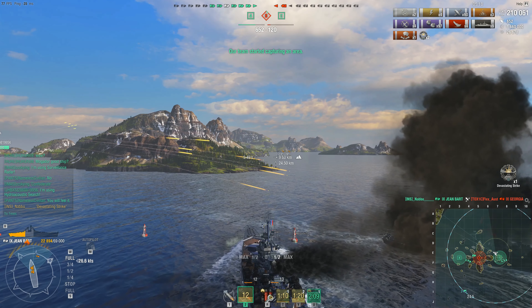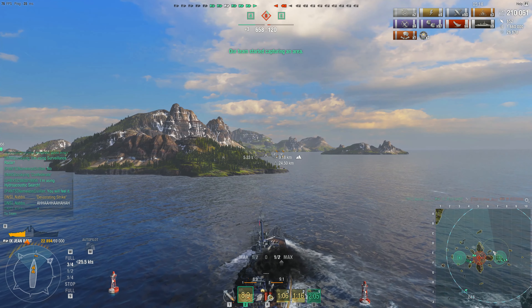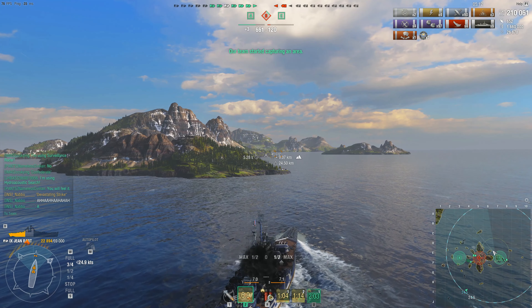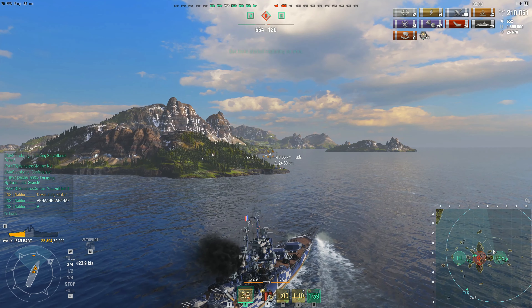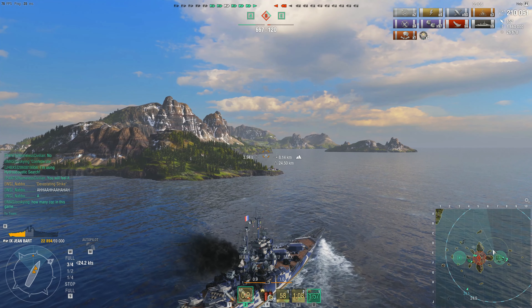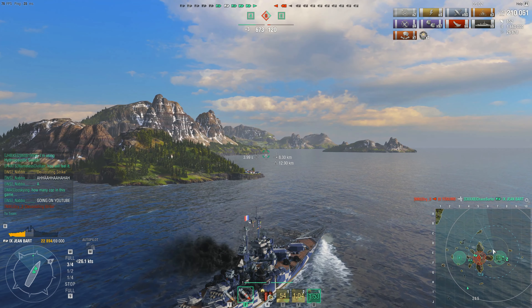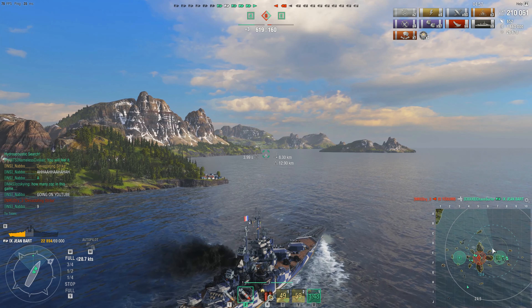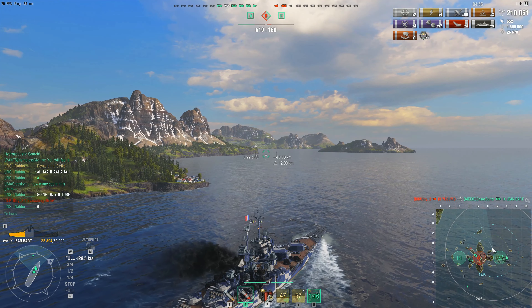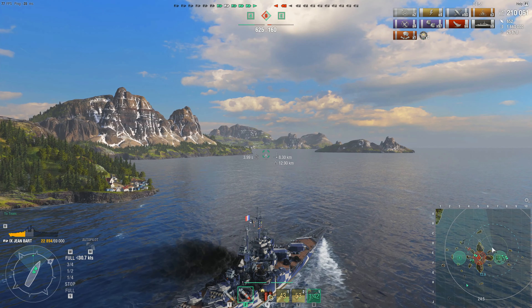Nabo absolutely destroys the Georgia — nine citadels this game, three devastating strikes, four kills, 210,000 damage. The game isn't over yet though — there are still two enemy ships left. The game is lost for the enemy team by this point, but Nabo wants to finish this absolutely perfect game with a Kraken. He's one kill away. The Yu Yang has just sunk the friendly Jean Bar, and there's a Kronstadt in the distance.